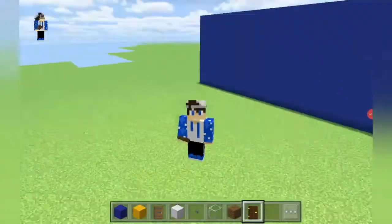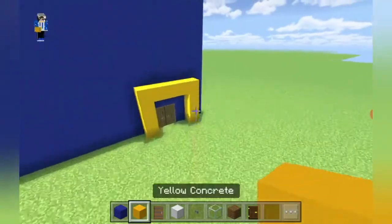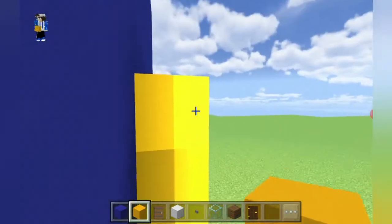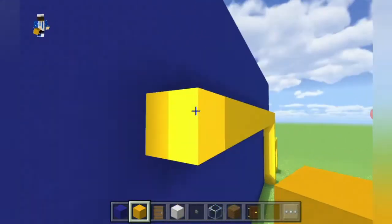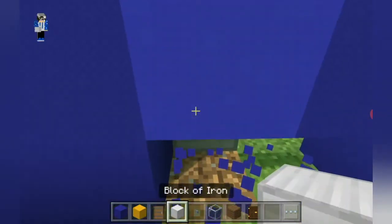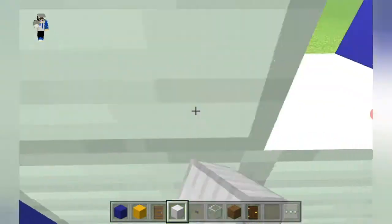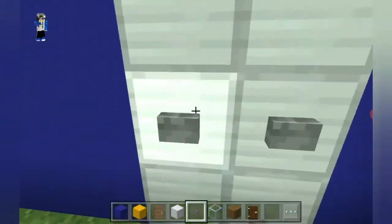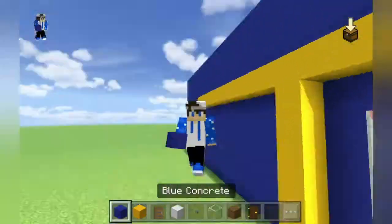I've extended the blue concrete higher until it retouches the upper blue concrete. Now coming to the yellow concrete where we have the entrance, place 3 yellow concrete going up and extend it to the left by 15. Leave a gap of 1, then destroy the blue concrete — it should be 5 blocks high. Fill the 5-block gap using blocks of iron, then place stone buttons leaving a gap of 1. This is the loading bay where trucks can load IKEA furniture.